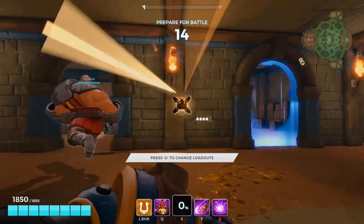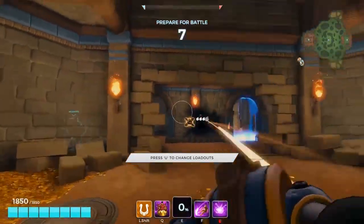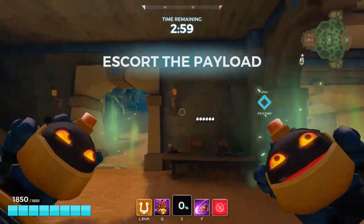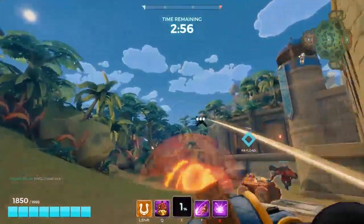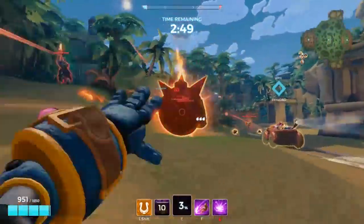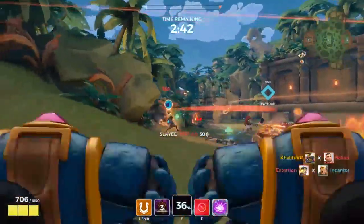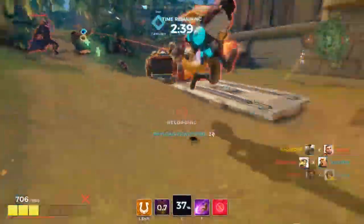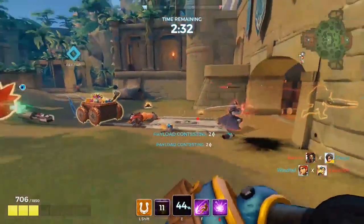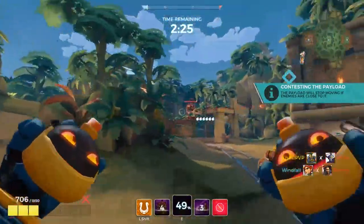Now let's look at the game modes. There are two game modes right now. One is Payload — very generic. You have a payload in the middle, you get next to it and you move it, very similar to Overwatch and TF2's payload mechanism. The maps are pretty good, though they seem a bit too short in my opinion, at least for the payload ones. The biggest complaint I have about the maps is that they seem to have a lot of choke points, where it's either you're going to get held up at the last point, or you're not even going to get the first point unless you're really good.